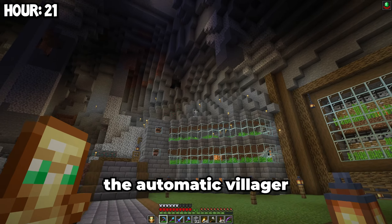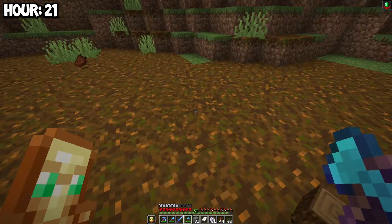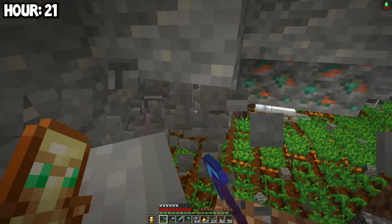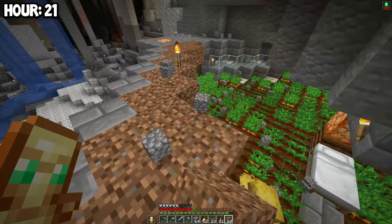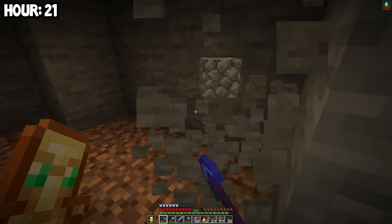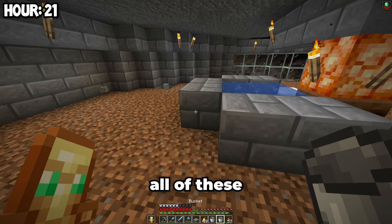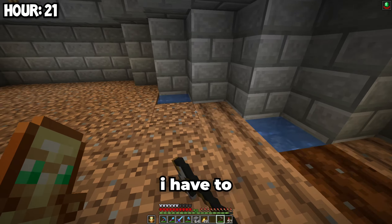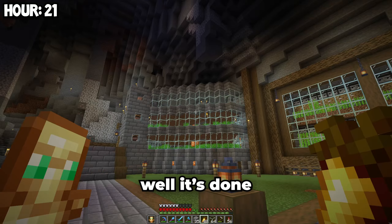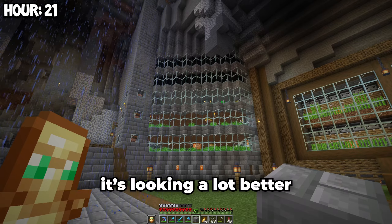Next, I'm gonna add another layer to the automatic villager farm. But before I do that, I'm gonna gather some wood. Now we start adding the third layer to the farm. I just have to put water in all of these corners again, make all of this into farmland, and plant all of these seeds. It's done, but I think it's still missing something — and there we go, it's looking a lot better. We can add more layers later on too.